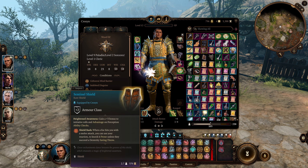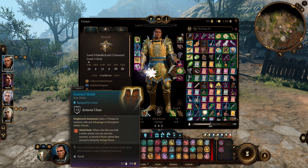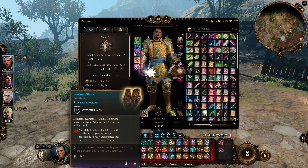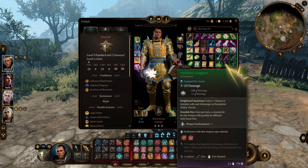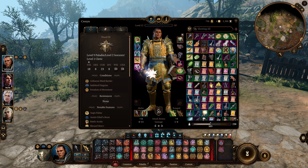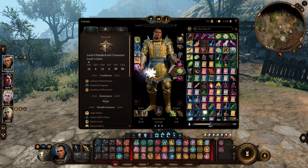For our shield we're going with the sentinel shield — make sure you pick this up in act 2. This is really important because we don't have any dexterity, so we really need that plus three bonus to initiative rolls. The same thing applies for the hell rider's longbow, which you get in act 3 and also gives a plus three bonus to initiative. If you want a good bow in act 1 you could go for the bow of awareness for a little initiative early on.